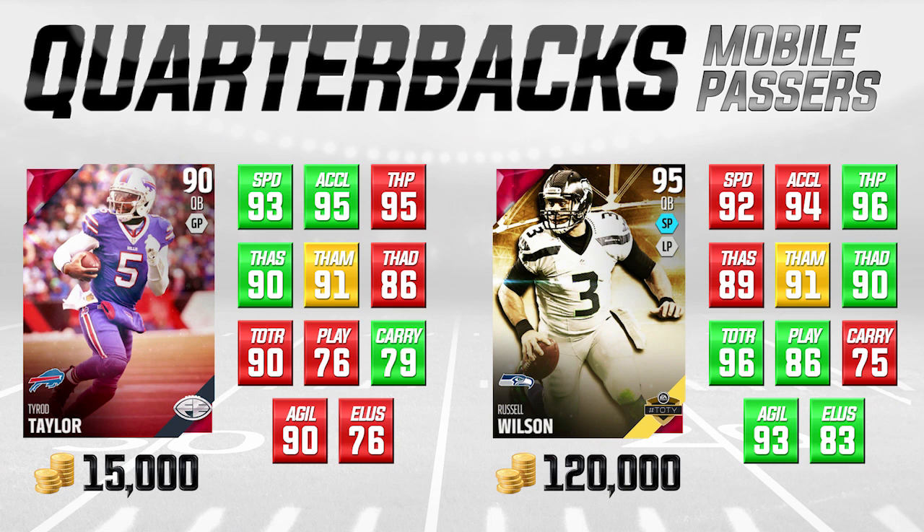Next we're going to get into the mobile passers. This is quite a bit more entertaining for most of you. Most people in Madden would pretty much agree that mobile quarterbacks are really where it's at. What we really look for are guys that can throw the ball accurately and also can run, because if they don't put a contain on the field and they're not spying, you can get some huge yardage running the ball with your quarterback in Madden 16. The guy on the left is Tyrod Taylor, final edition, going for about 15,000 coins. We're comparing him to the team of the year Russell Wilson.